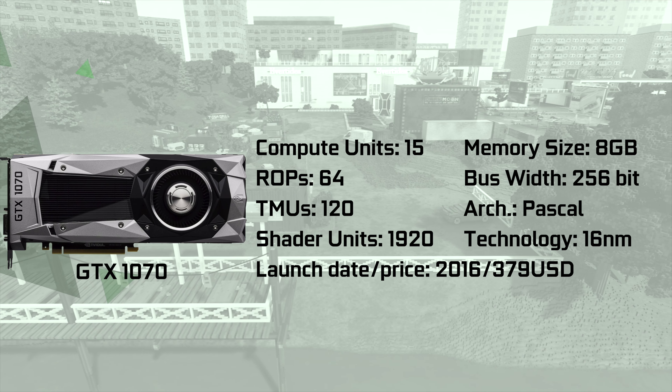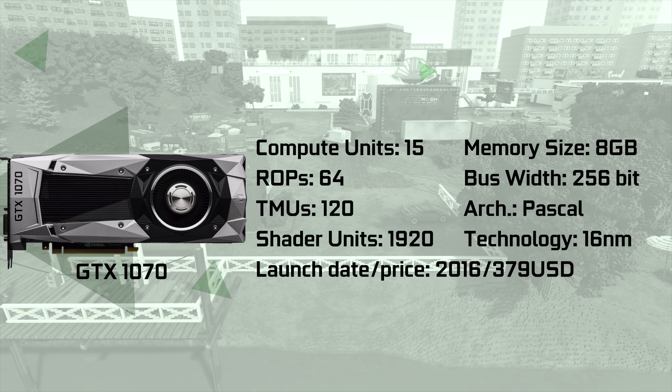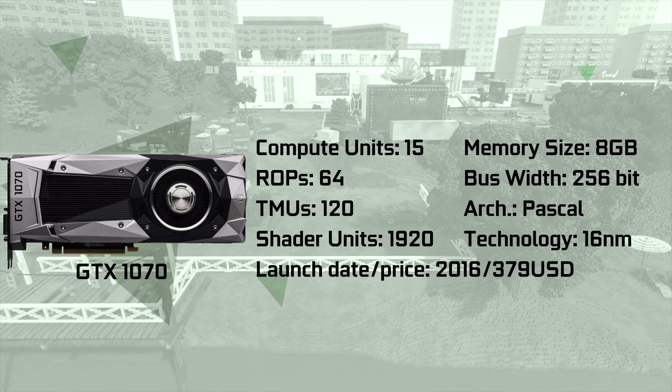Team Green's GTX 1070, by comparison, launched at a much higher price of $379 — a $150 premium. The GTX 1070 was positioned as more of a performance card than the mid-end RX 580. It's worth bearing that in mind when we review the performance results, as we are pitching the AMD card upper class from its original target competitor. The GTX 1070's Pascal architecture is based on TSMC's 16nm node and is typically weaker in computing. It only has 15 128-bit streaming multiprocessors with 1920 shading units, but the same VRAM subsystem as the RX 580.